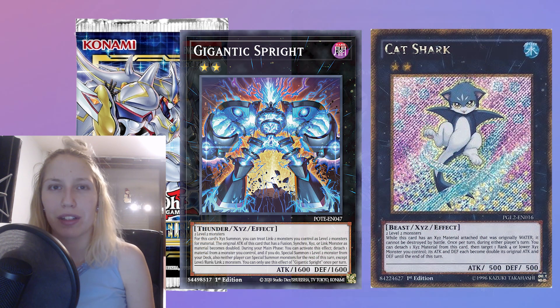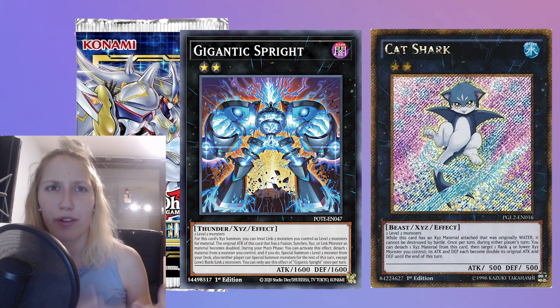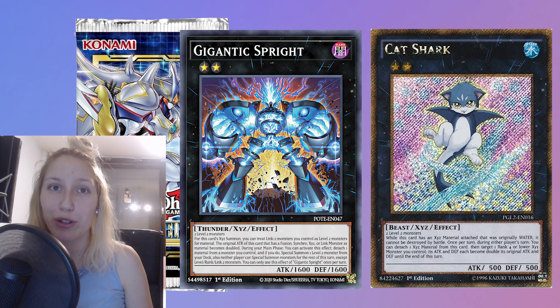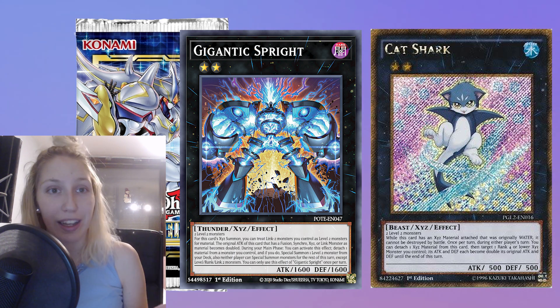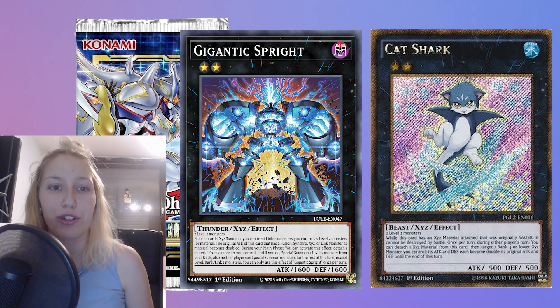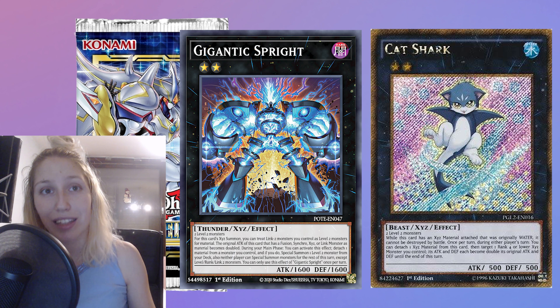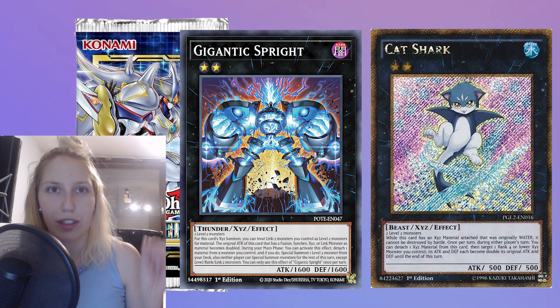The next ruling is a very simple one. It's essentially just what happens when Gigantic Spright, whose original attack is doubled, is boosted by Cat Shark. Gigantic Spright says that its original attack is doubled if it has an Xyz, Link, Synchro, or Fusion monster as material. The wording is that the original attack is doubled. And when you look at Cat Shark, which is a very useful monster in the Spright extra deck, it says that during the other player's turn, you can detach an Xyz material and the target Xyz monster's attack and defense become double its original attack.